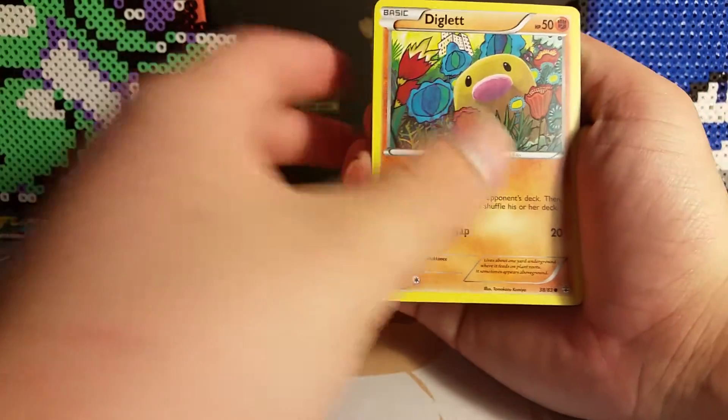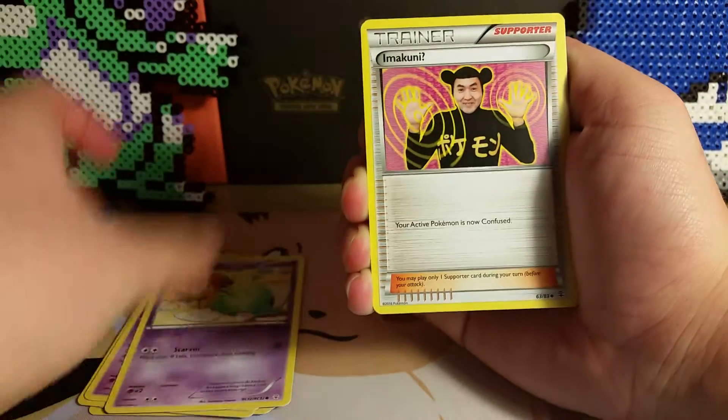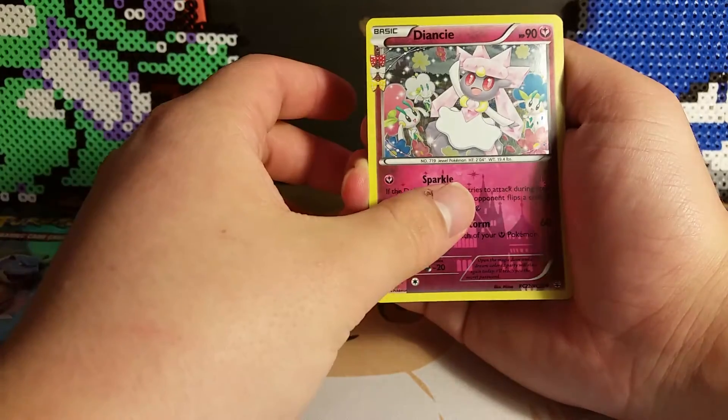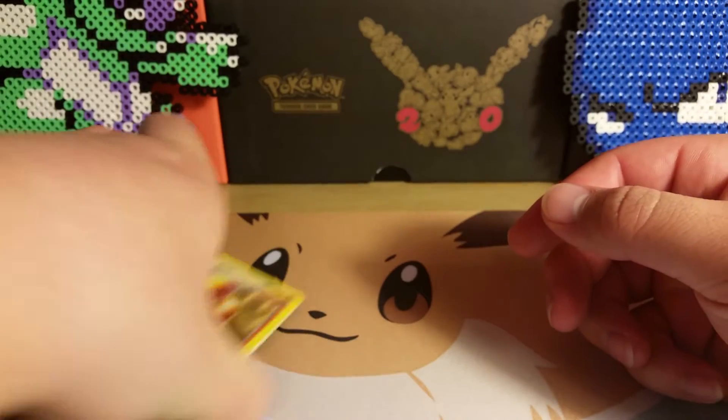If prices don't go up, I'll open them. Out of the first pack we've got a Diglett, Fighting Energy, Doduo, Slowpoke, Gulpin, Imakuni, Clement, Reverse Rare Parasect, Deancey, and a Dugtrio. So practically nothing out of that pack, but we've still got one more.